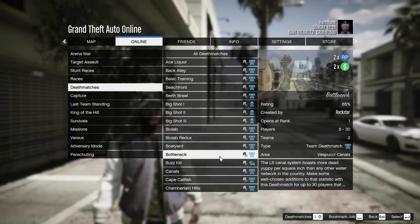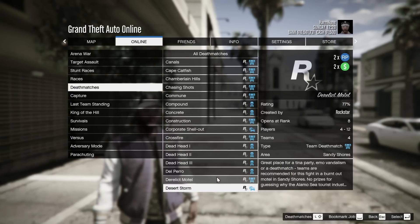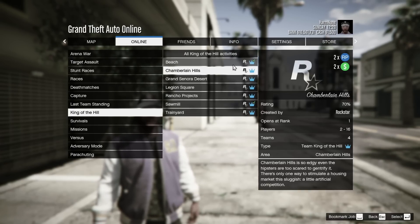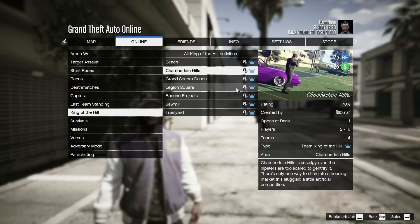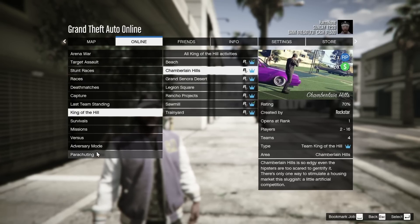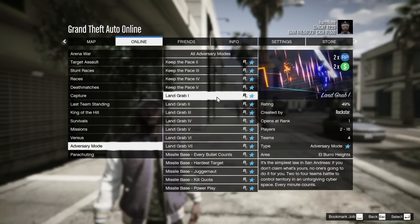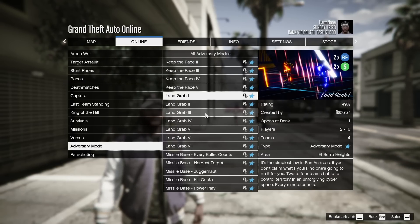All deathmatches are also double money and double RP this week, which is pretty interesting. On top of this, King of the Hill is also double money and double RP this week. And if you haven't seen the advertisements when you're loading into Grand Theft Auto Online, Land Grab is also double money and double RP this week.